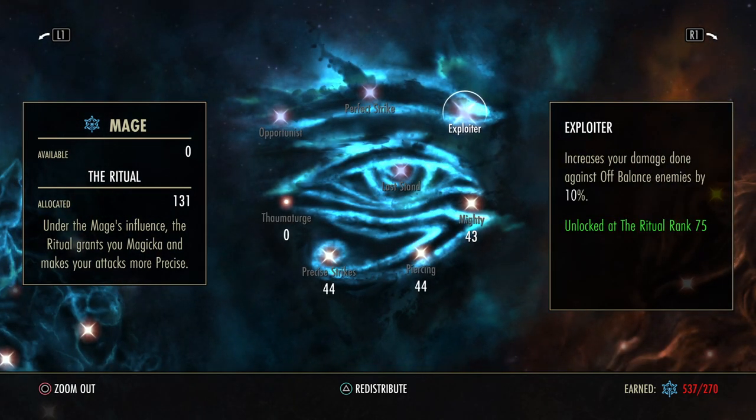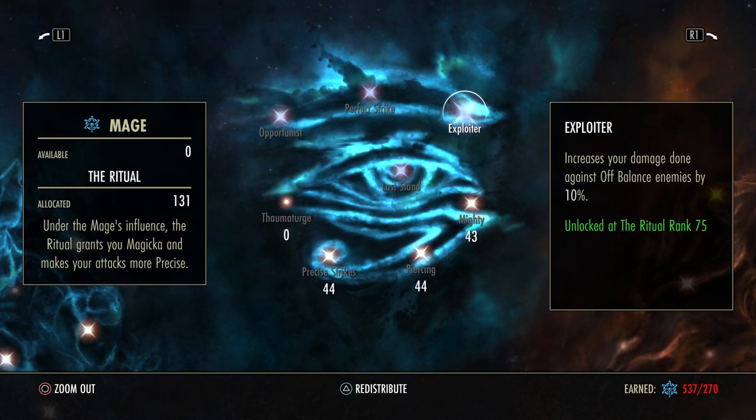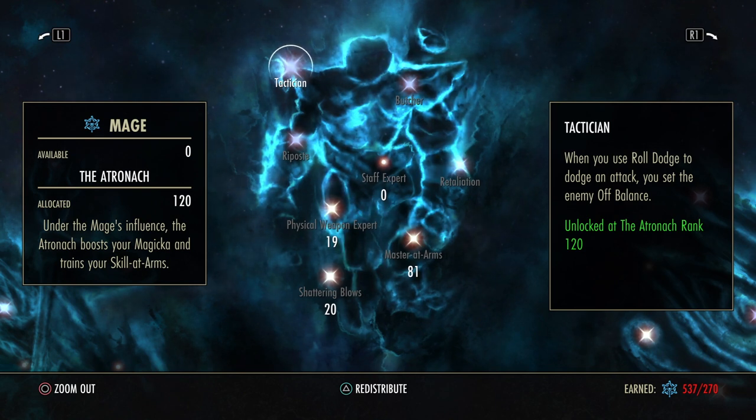The second one is 75 points into the Ritual for the Expert passive – it increases your damage done against off balance enemies by 10%. 10% is a lot of damage and combined with the extra off balance from the Tactician passive, it's very good. These two champion point investments are essential; without them this build isn't working.